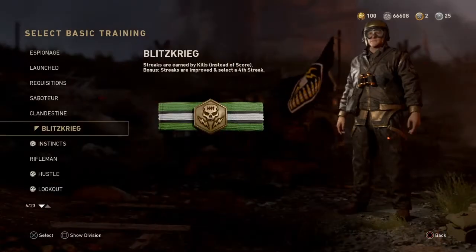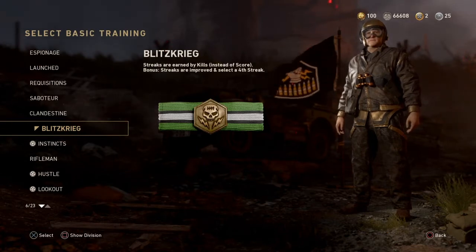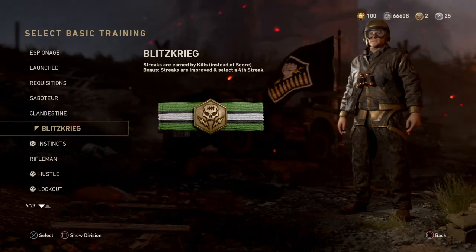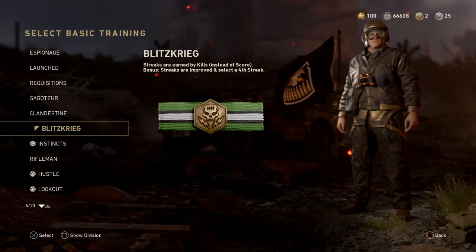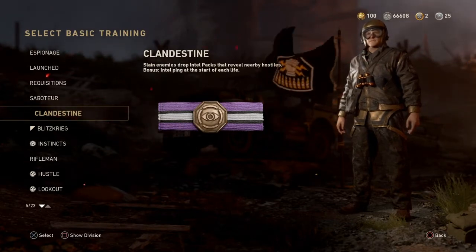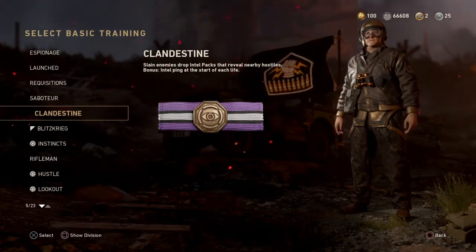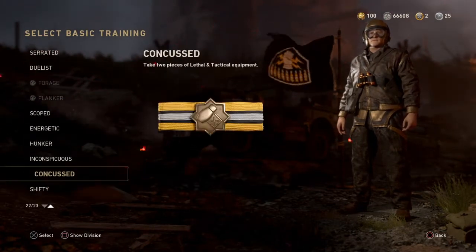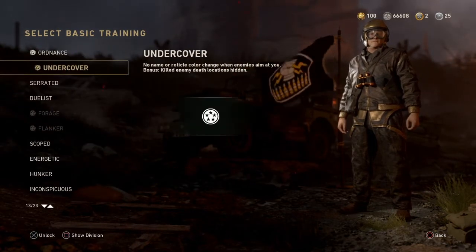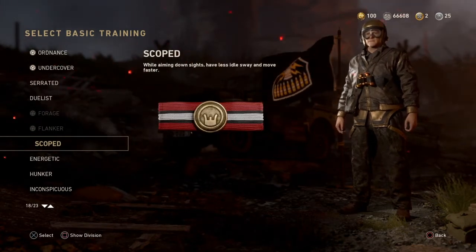They added new basic trainings. Blitzkrieg means streaks are earned by kills instead of score, with a bonus that streaks are improved. And Clandestine, where slain enemies drop intel packs that reveal nearby hostiles, with a bonus of intel at the start of each life. They also changed some of these other things.